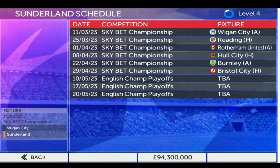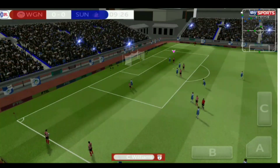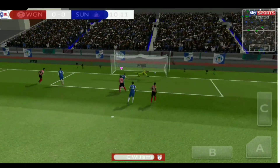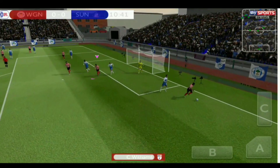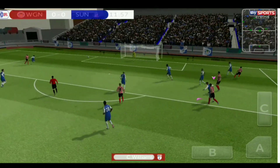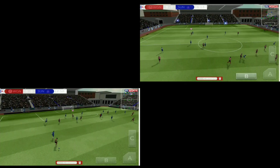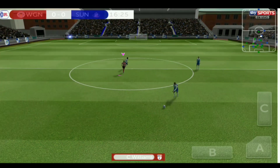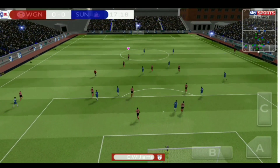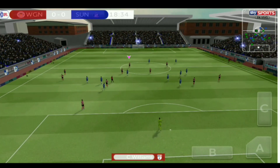Our first match of the day is going to be against Wigan City. We have a throw-in and the guy crosses into the box — we get our head on it but the keeper made a brilliant save. There's a follow-up but the defenders are too strong. We get a free kick here, and they try to take it directly but it goes straight into our keeper's hands — he clutches the ball perfectly.